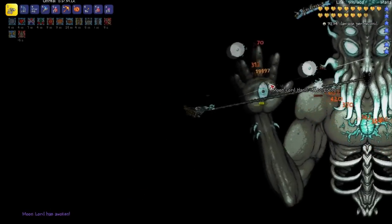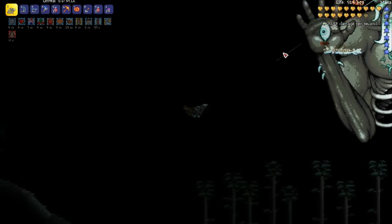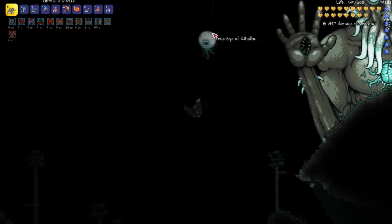Here are the weapons in action at the start of the Moon Lord fight. The Space Dolphin Machine Gun destroys one of his hands in a matter of seconds, which is incredibly effective against the Moon Lord.